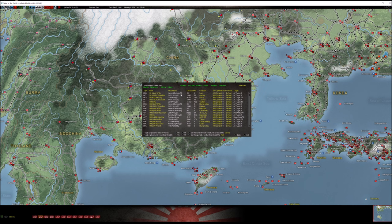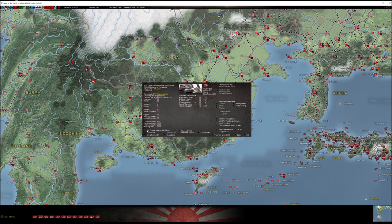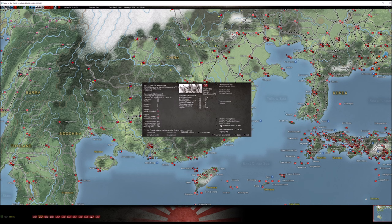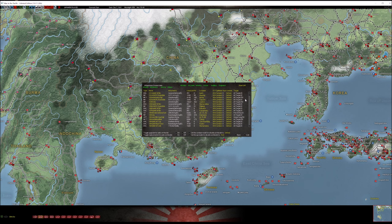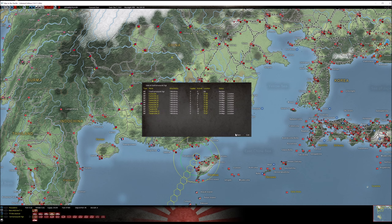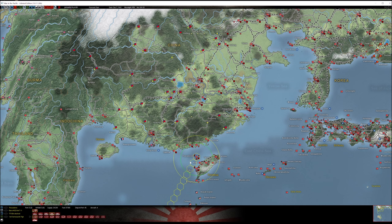The 48th Division is actually one of your best divisions, and unfortunately it's scattered. A lot of it is at Pescadores — just north of Takao in the Taiwan Strait. Some of it is on a task force at Pescadores and the other part is also there. You could take that task force, combine it, and send it wherever you want. At the destination you'd recombine the 2nd Formosa Regiment and build the division back up. So the 48th Division is split at Pescadores.